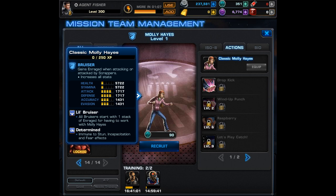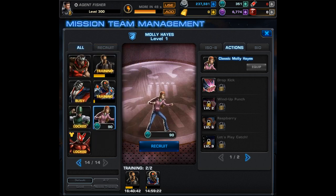She has two passives. First, Little Bruiser: all bruisers start with one stack of enraged for having to work with Molly Hayes. Second, Determined: immune to stun, incapacitation, and fear effects. Right away you can see she works well with other bruisers.